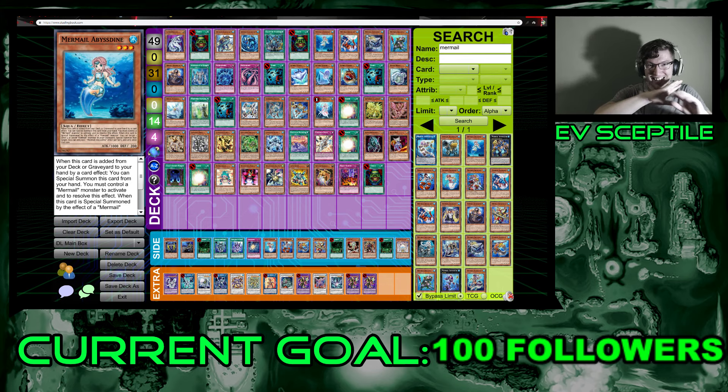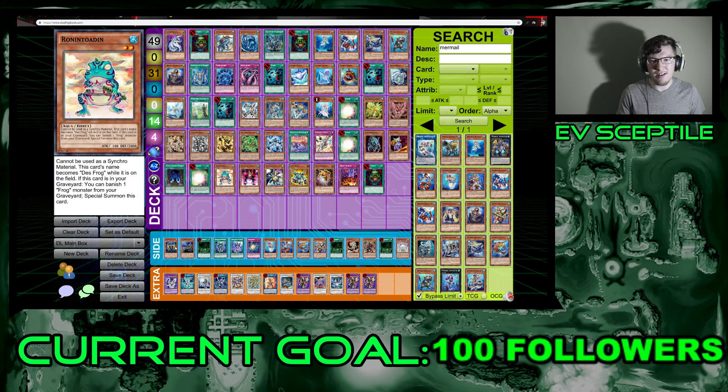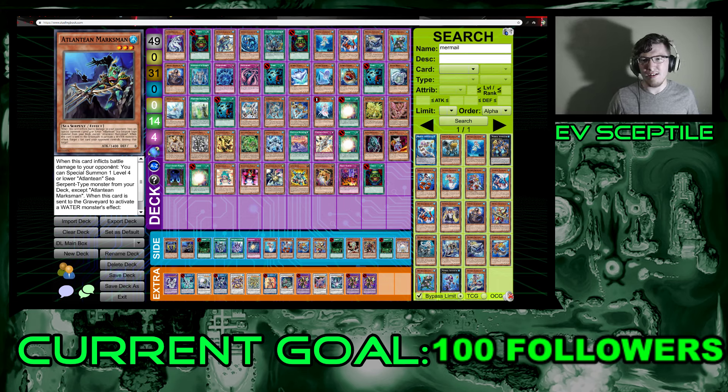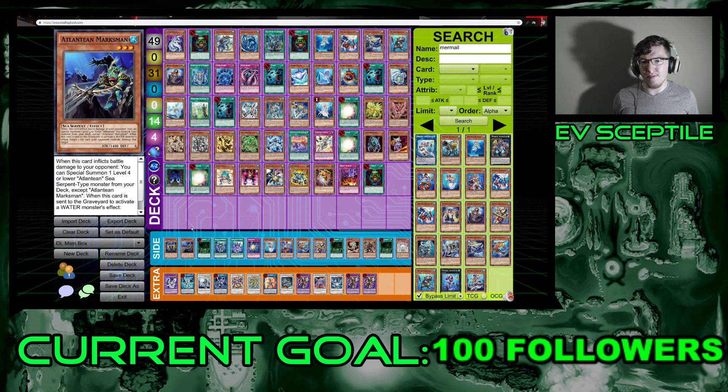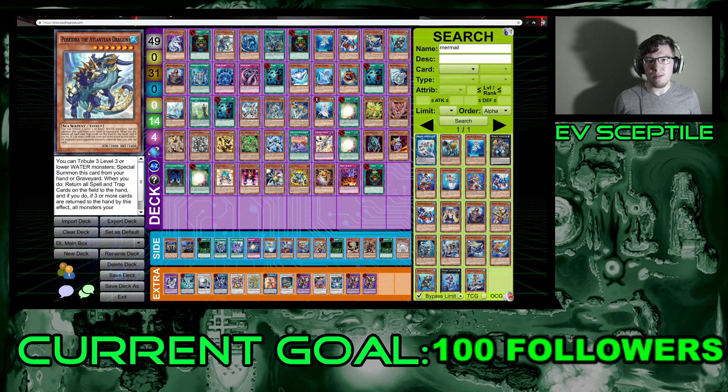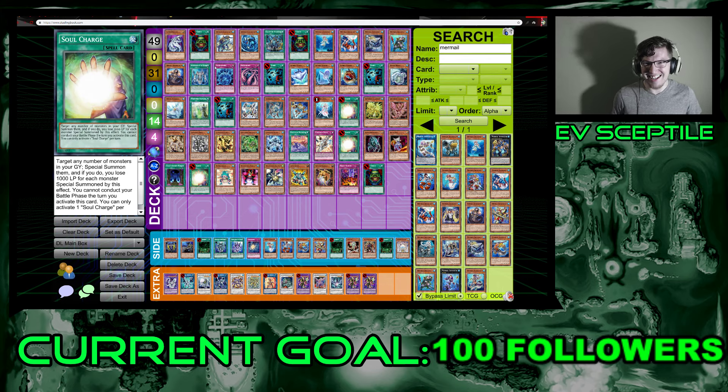Heavy Infantry gives you an additional normal summon for a level four or lower sea serpent. In this case you'd want to focus on level three. Looking at Prior of the Ice Barrier, that's a low-level water but you can't summon a level five or higher that turn. There are surprisingly few Ice Barrier cards on this list, except for their synchro.